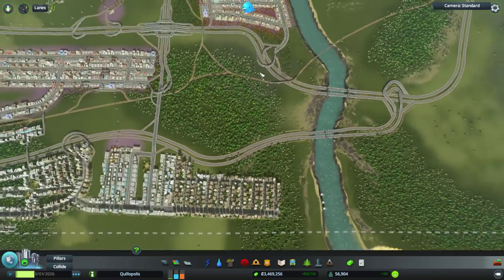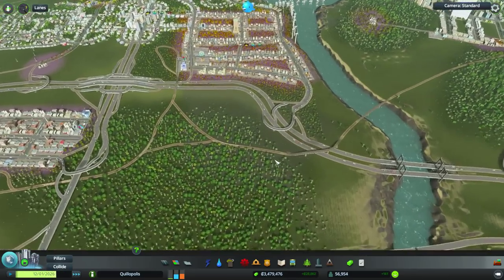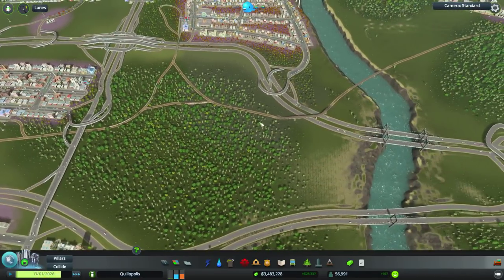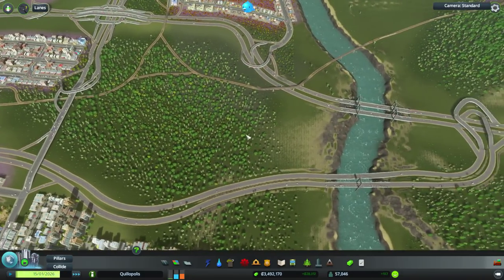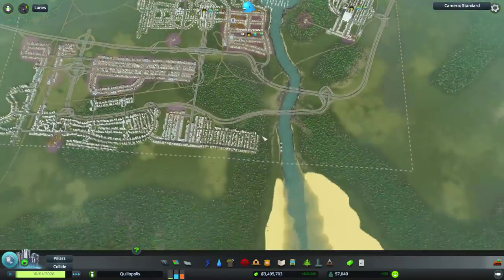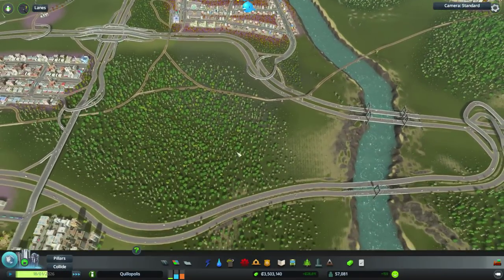Demand for industry is still relatively high. I could go and simply build up quite a lot of office space — office space doesn't really generate much in the way of traffic — but that doesn't seem like fun. So what I think I'm going to do is build yet another train station right over here and sort of fill this area with a bit more industry. After that, we really are going to be done with a lot of our industrial core. It sort of makes sense for there to be a lot of industry in this area overall.